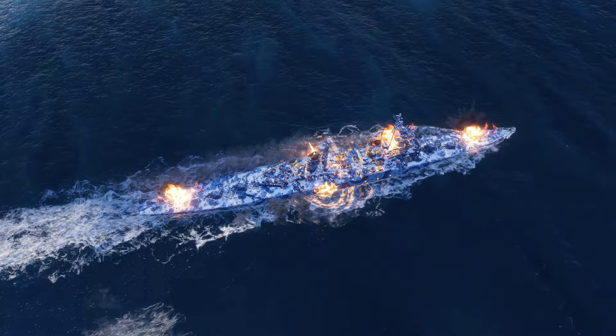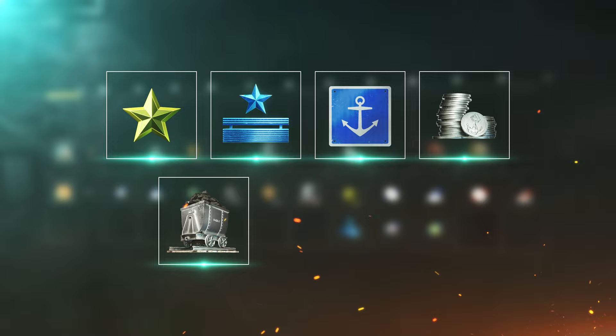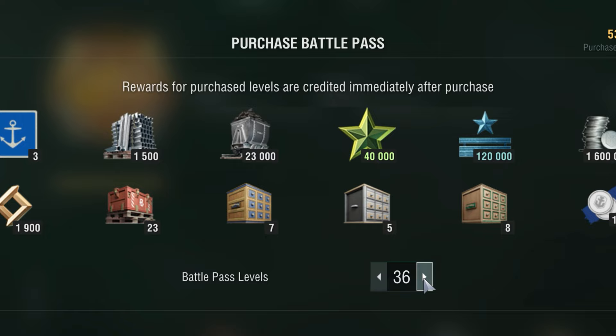The rewards for progressing through the Free Pass are containers that hold economic bonuses, signals, free and Elite Commander XP, port slots, credits, coal, research points, and steel.